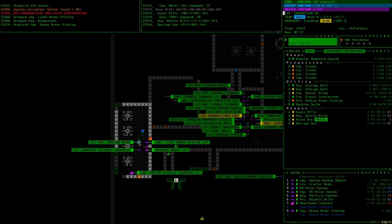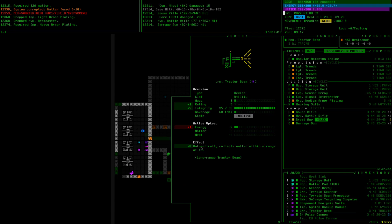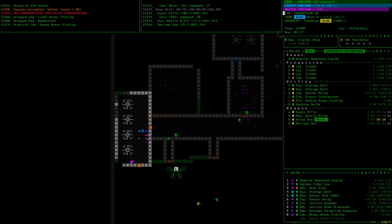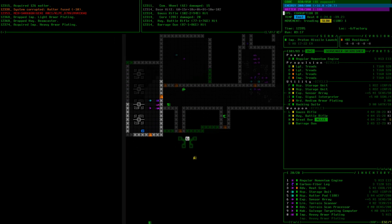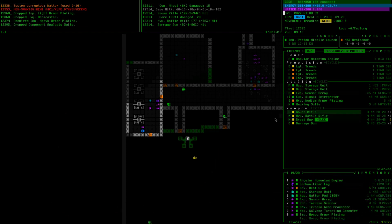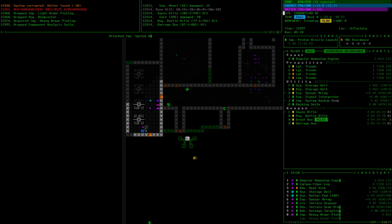High power tractor beam — how does that compare to our long range? We could probably ditch a tractor beam; I like them but the long range is much better, that's why I'm carrying it. You can get those off of recyclers. I need to find room for this. Can't really afford to drop any weapons. Let's ditch the component analysis suite. While traveling we can take out this medium armor plating, and put in the system backup module.